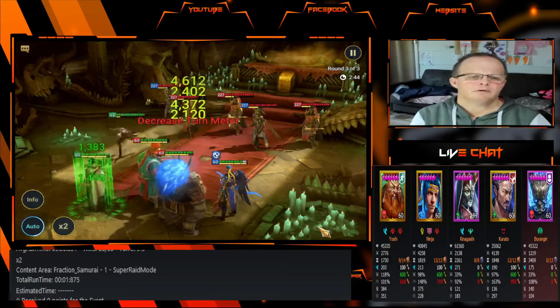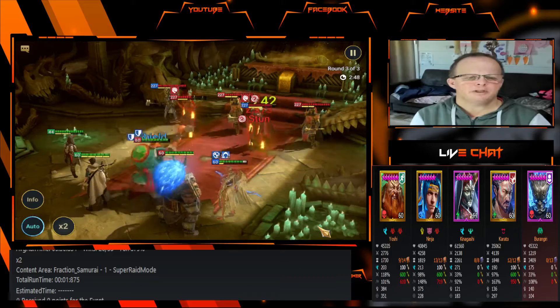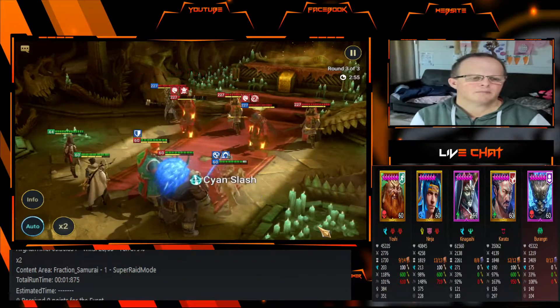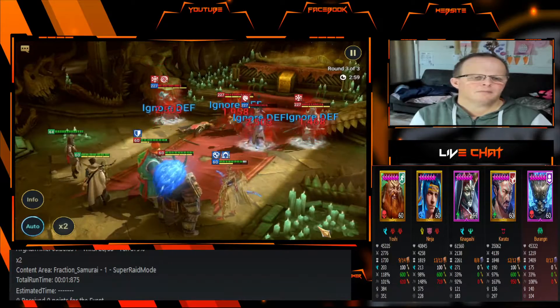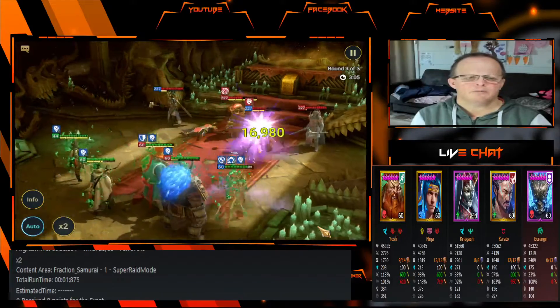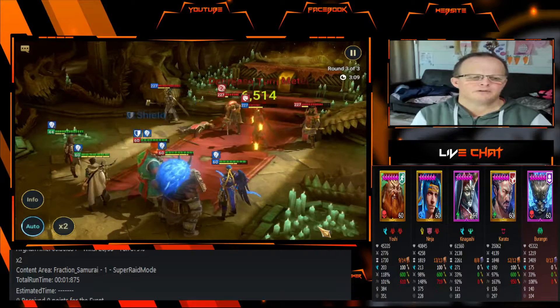Now we're on round three. We get a couple of HP burns out. Stuns always help too — if you're getting less damage from enemies they can't move or do anything to you while they're stunned.